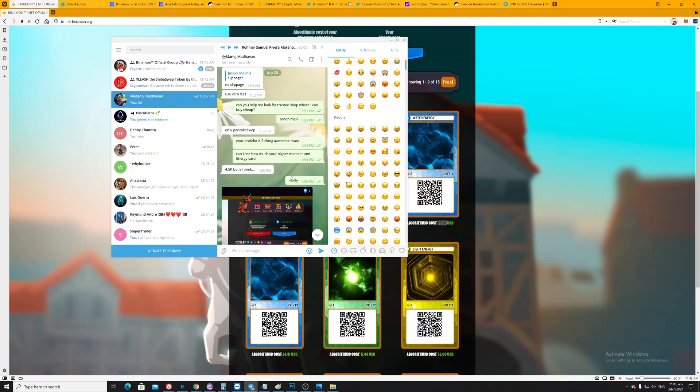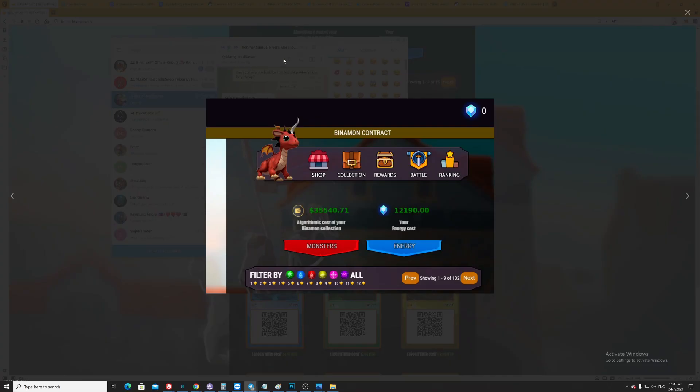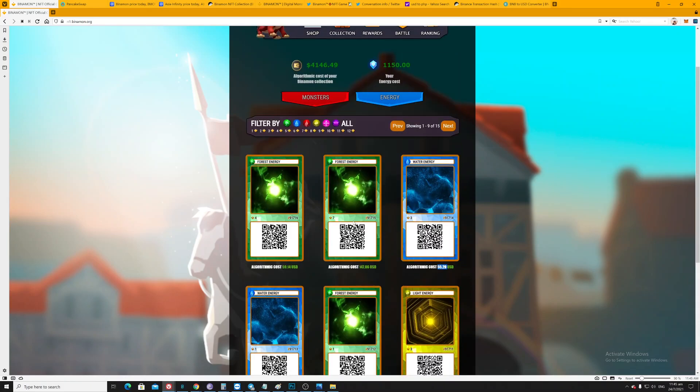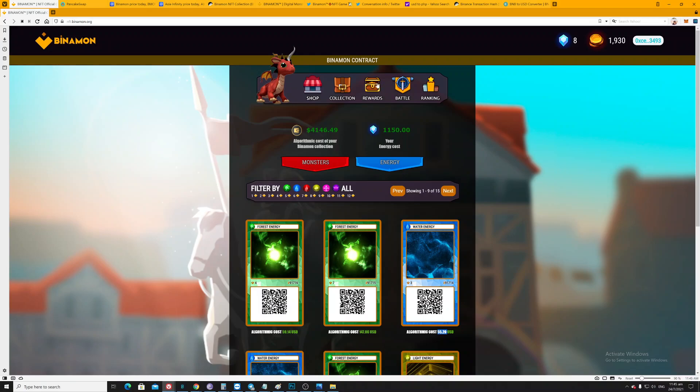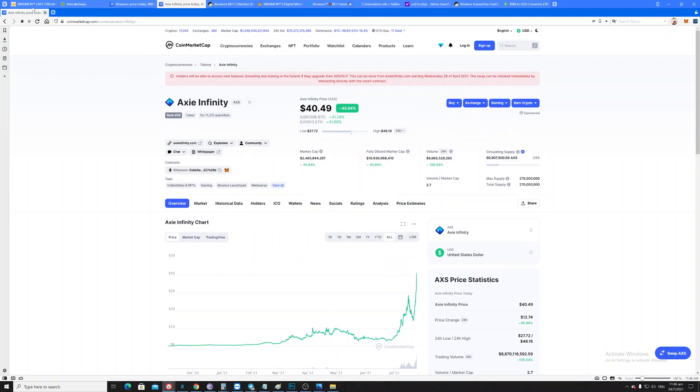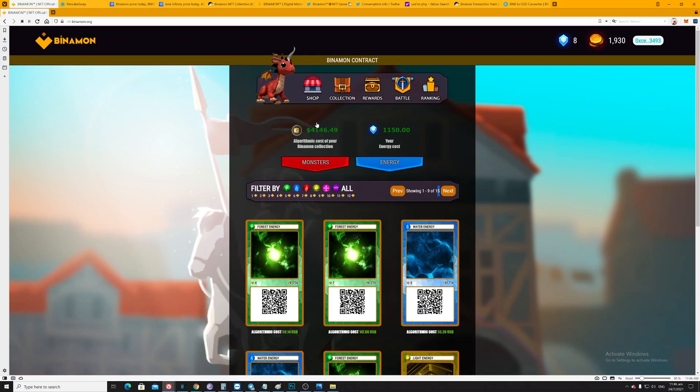My friend has a huge algorithmic setup — he owns 35,540 for monster alone, and an energy cost of 12,190. The reason why both of these are important is because they reflect your daily rewards. If you have a huge algorithmic value for both, you have the potential to get a better reward every day. This is actually passive income — you don't need to battle. You just wait and hope this coin pumps high.